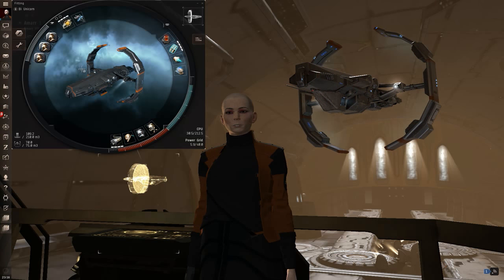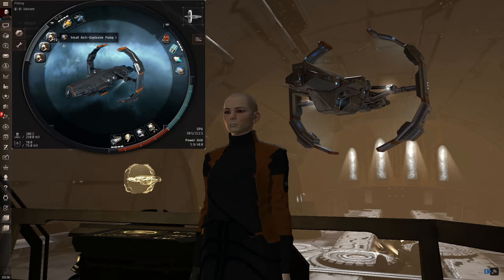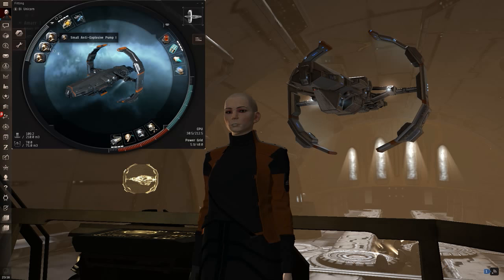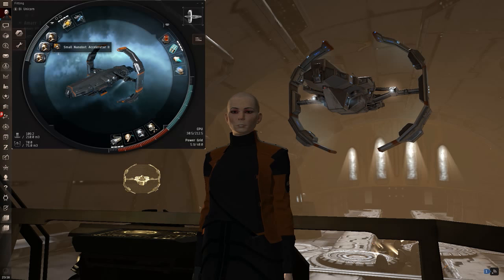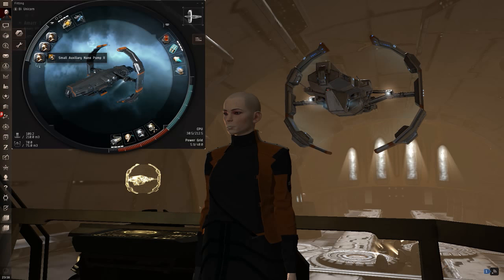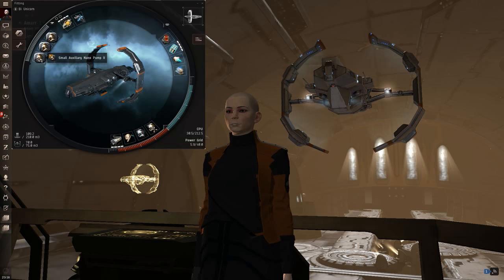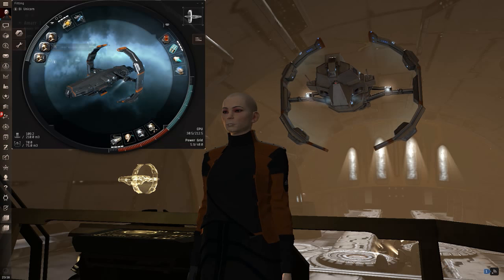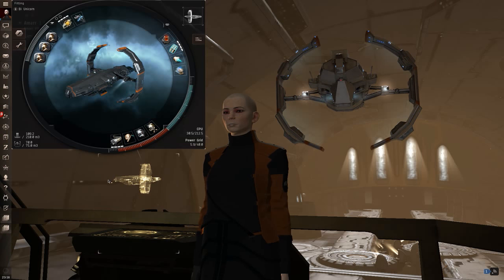The rigs on this tank are pretty standard. You've got an Explosive Pump I to help close the explosive hole, Nanobot Accelerators to make your reps a little bit faster, and Nano Pumps to make them a little bit beefier. I've looked at running two of either of these, and one of each ends up giving the best numbers — I wouldn't fiddle with that too much.